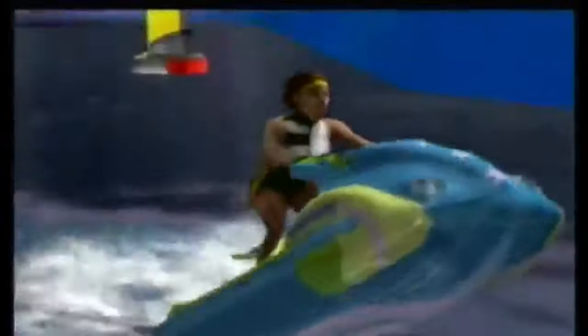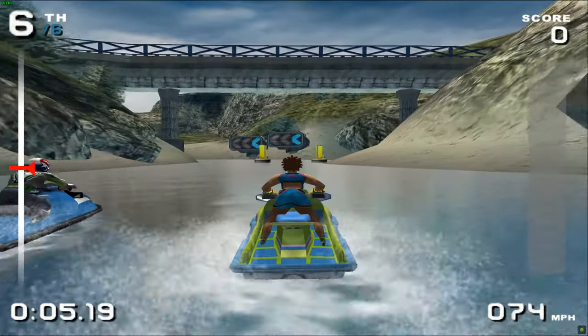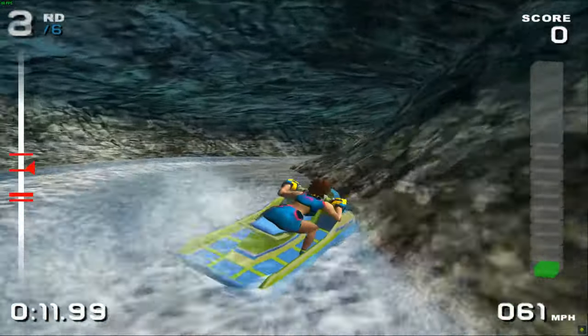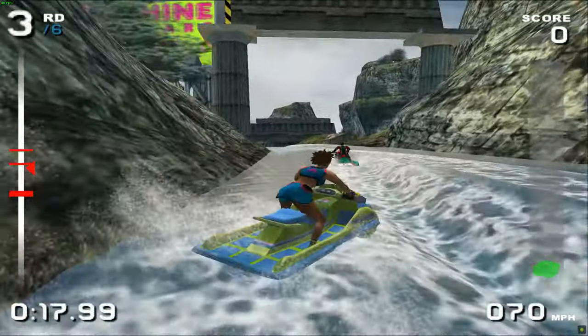Leah Cardoso — the bubbly Brazilian girl representing with the Sunshine All-Stars. She can be unlocked by beating amateur mode with Karen Nielsen. According to the game's lore, Leah is the youngest competitor in the entire game at 15 years old. Her upbeat personality and childish attitude constitutes her title of being the trick princess of the competition.